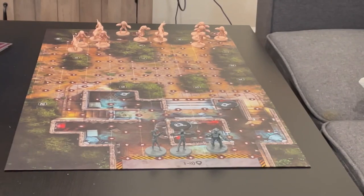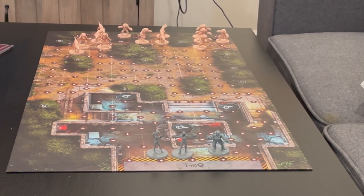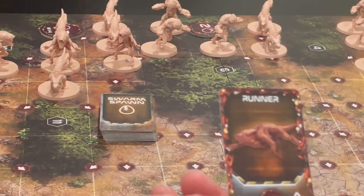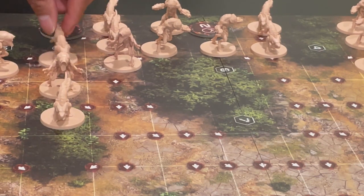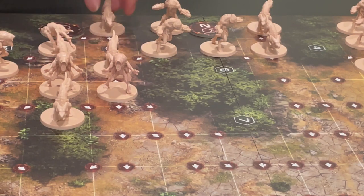After they spawn and they move down the board — the board itself is a longitudinal rectangle with little arrows on it — whenever an alien spawns on the point of an existing alien, they're going to get pushed down along that path, along the arrow, closer to your base. If they ever get into your base, you lose automatically.